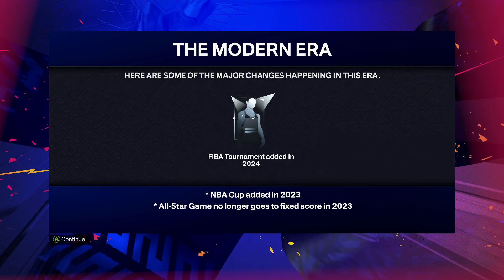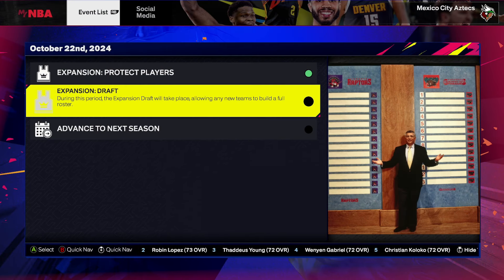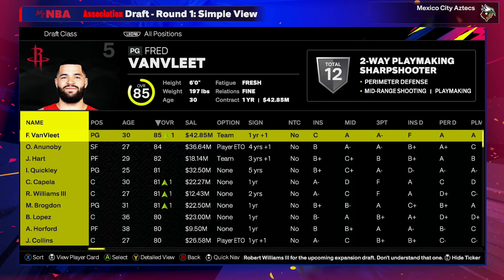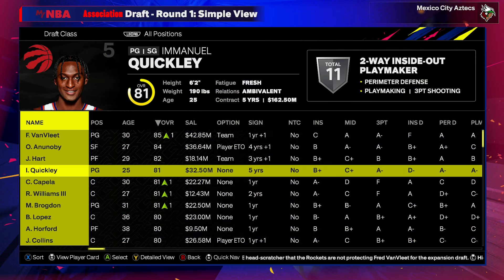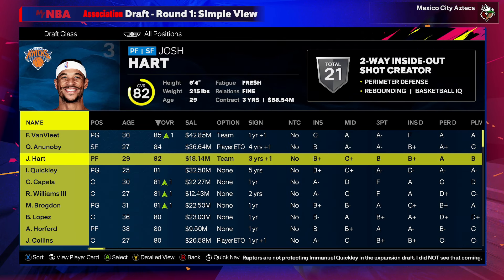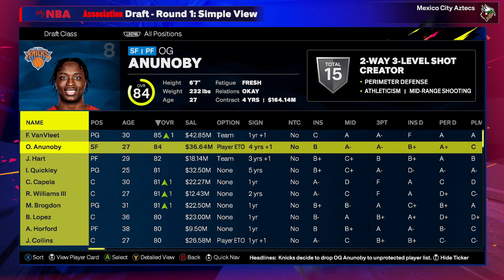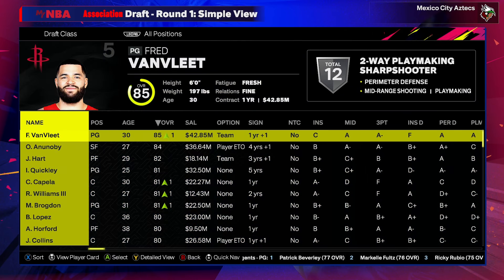A new feature this year is the ability to watch the FIBA tournament unfold, so if we have players in that tournament we'll jump in for those games. Even protecting 10 players, there will still be way too many good options in the expansion draft — like these top four guys make no sense whatsoever. Van Vleet being available on a 43 million dollar salary doesn't check out, and OG and Josh Hart would definitely be protected by the Knicks, as would Quickly by the Raptors.